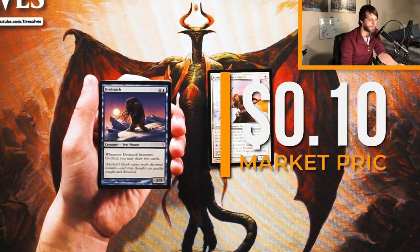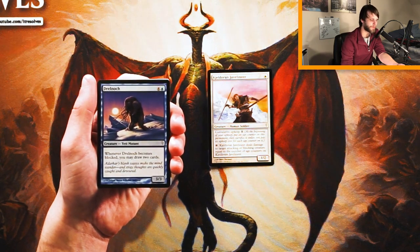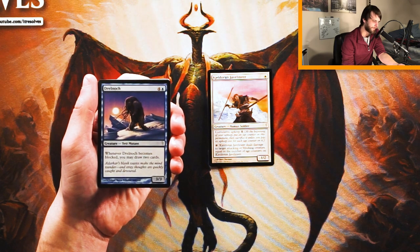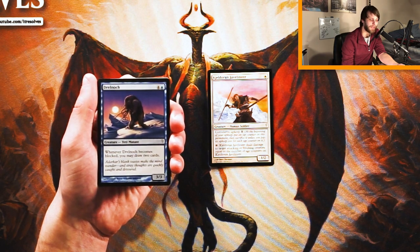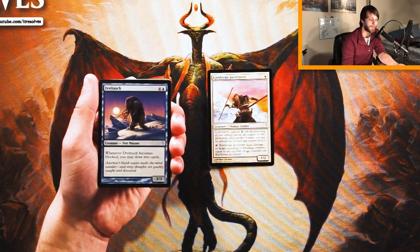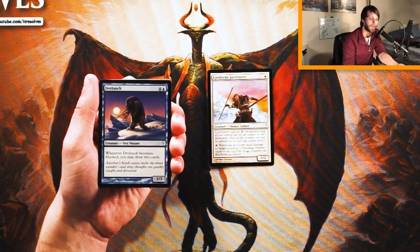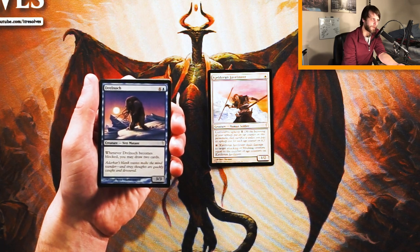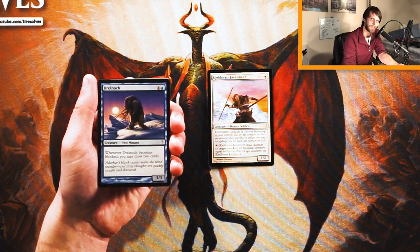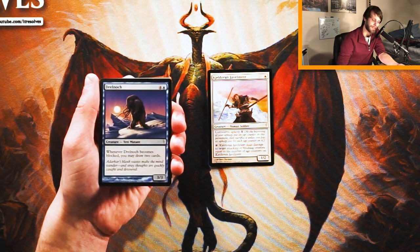Drelnok is a 3/3 for five mana including blue. When it becomes blocked, you can draw two cards. It's a Yeti Mutant, which is pretty sweet, but it's a 3/3 for five — that's a lot. It'll probably be a one-shot deal and get outpowered by a lot of things at five mana. You're essentially getting a five-mana draw two that you have to wait a turn to attack with. That seems very slow. I think this is just a bad card.